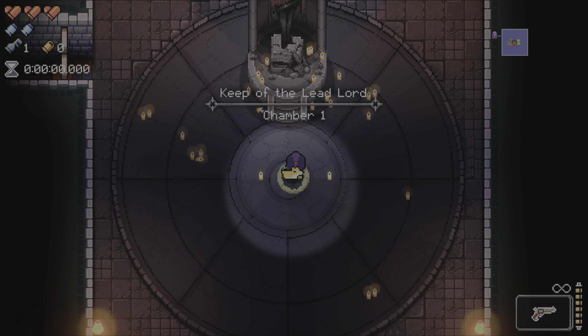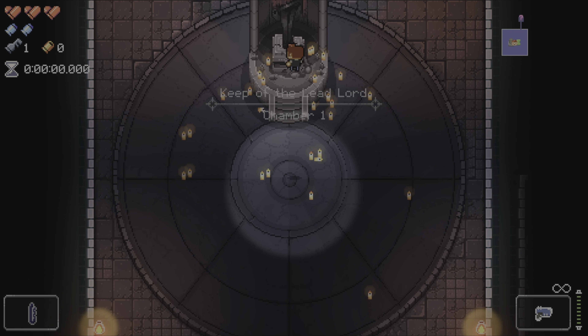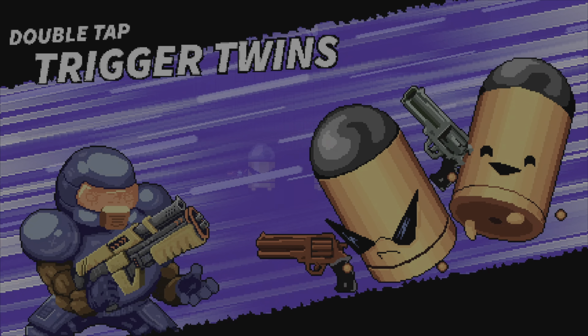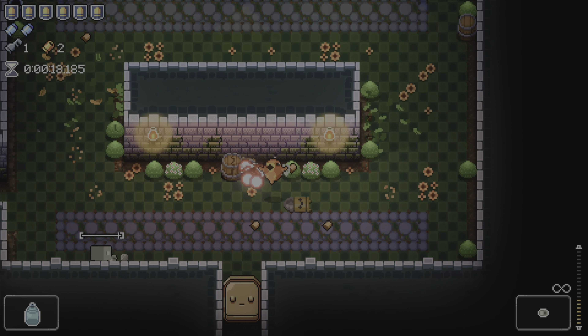Once deciding your character and descending into the gungeon, the world will generate and you'll be set on your new adventure. From this point on, everything has been randomized — the guns and items you get, the rooms you'll enter, the bosses you'll fight. No two runs are ever the same, and your ability to adapt and overcome are vital here.